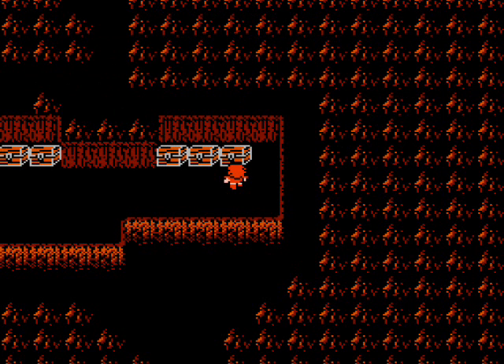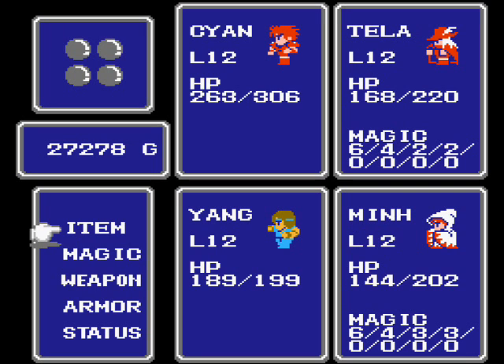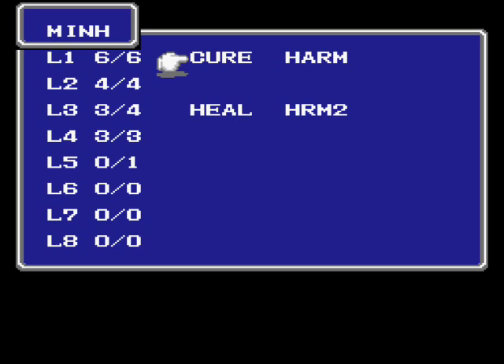At this point you probably got a lot of treasure, so I'd recommend going back to Canaria and selling your excess equipment. Restock on potions if you haven't already, and rest up at the inn. As you can see here, I got up to level 12 while getting all that treasure. So now my white mage, and your black mage if you have one, will have a level 5 spell charge, which will be useful in the near future. I will meet you back at the port by Canaria to head off to the next town.